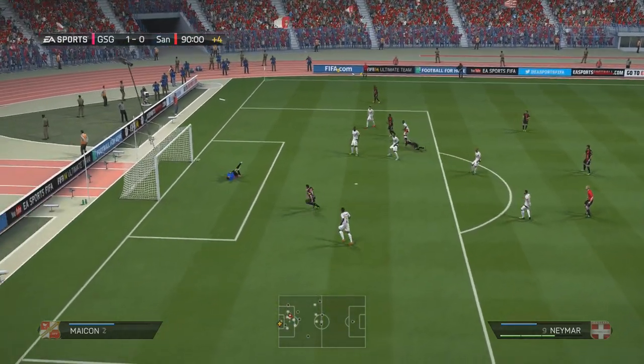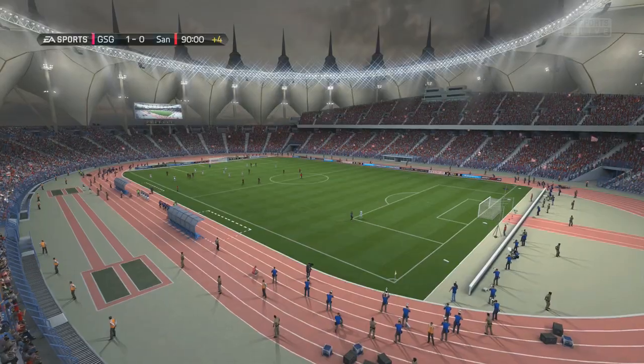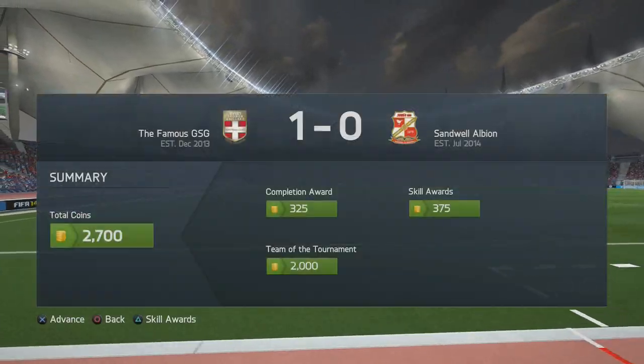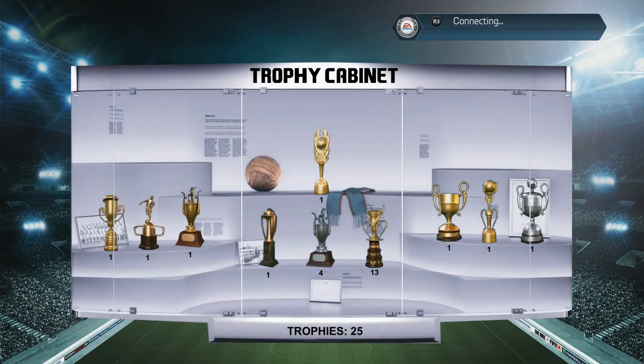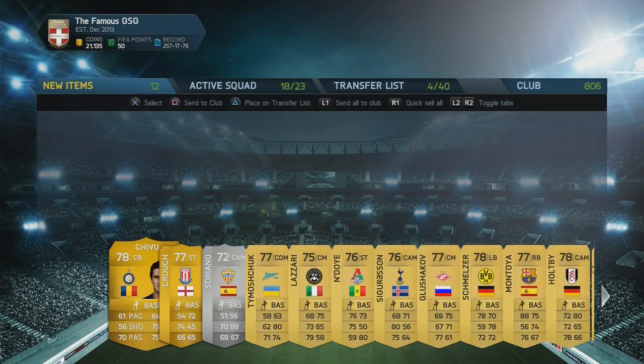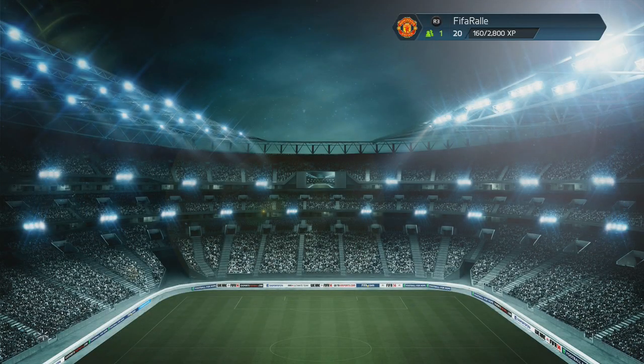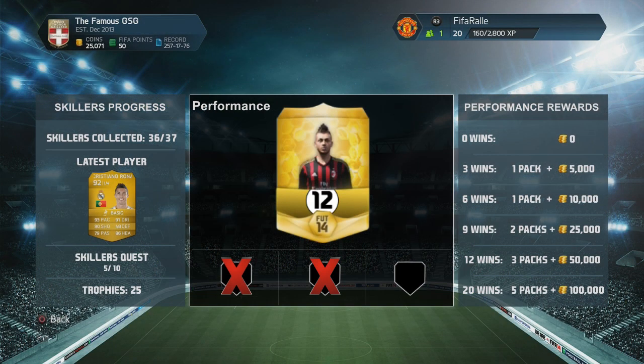Into the second half, I got a chance in the 90th minute but that was pretty much it — we win the final 1-0. We scored a few skill goals with Ronaldo this episode and hopefully there'll be more in the next one. That's the end of this episode — we got one more trophy into our trophy cabinet, our 25th trophy, which means we open a free pack. Unfortunately we don't get anything good in it. We're at 12 wins and 2 losses — maybe we can get 8 more wins with the Ronaldo team. Thank you for watching and I'll talk to you later.